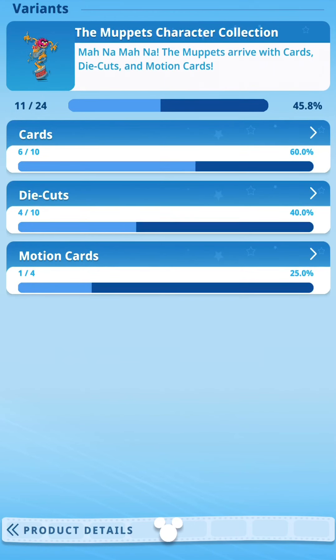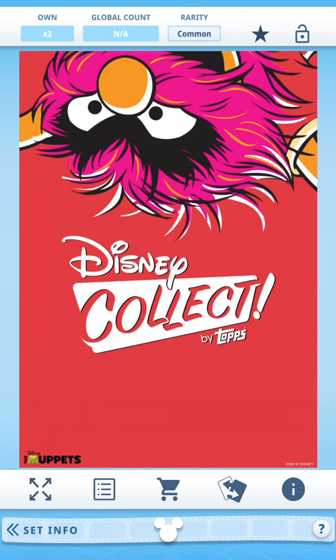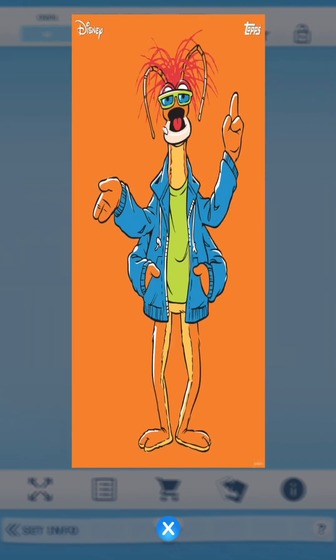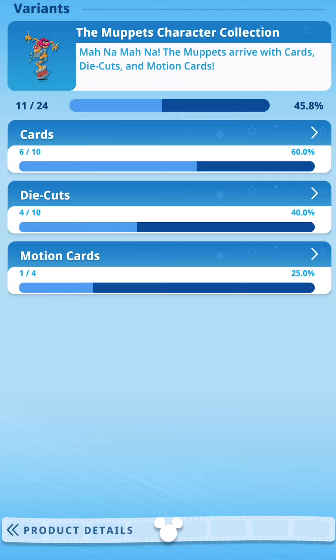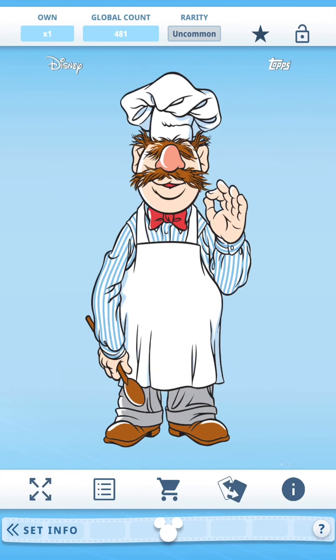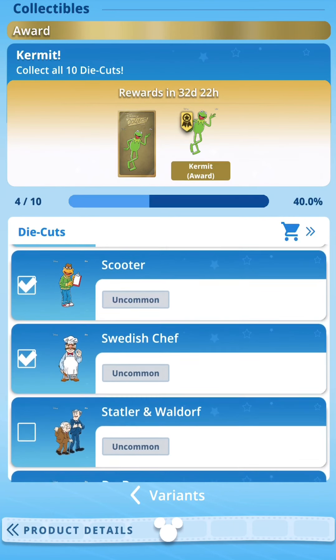Let's take a look at the backs of these cards. It's a red background with a character upside down, and in the bottom left it says 'Muppets' — cool, I like that. With the die cut, there's no separate back; it's the same as the front.